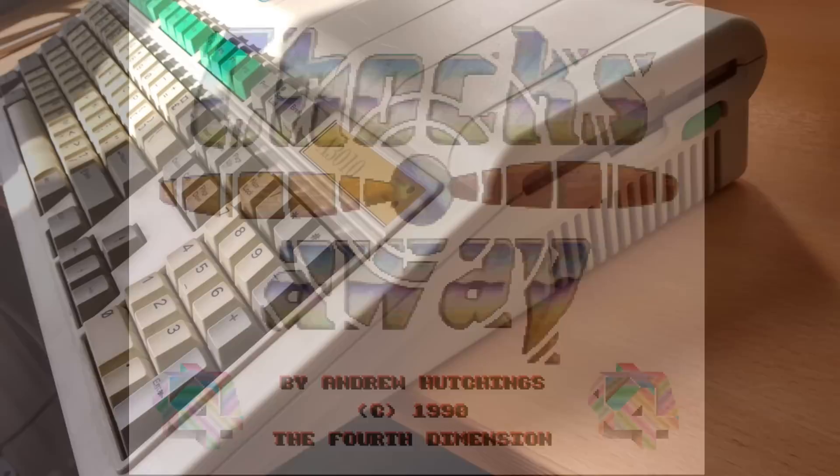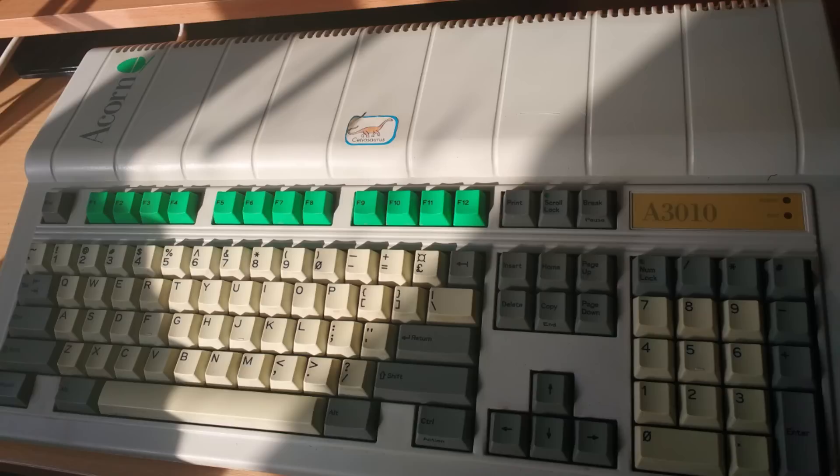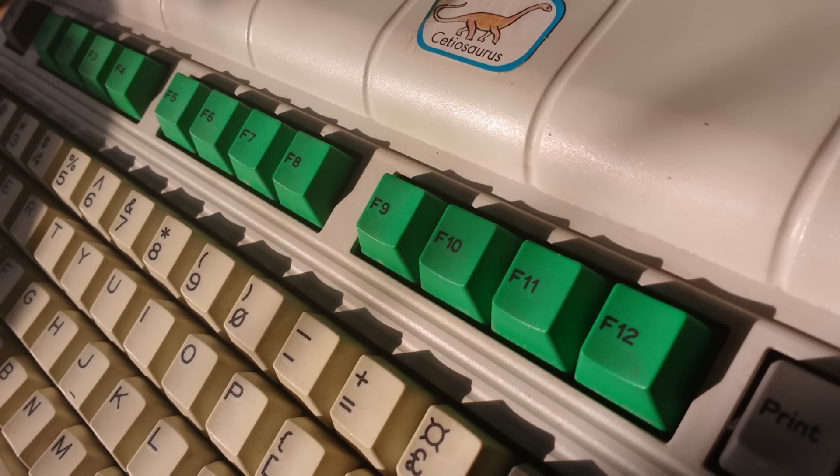Released in 1990, with the Expansion Missions Pack in 1991, Chocks Away was designed to run on an Acorn A3010 or better, sporting a 32-bit single-core ARM CPU with a 1000nm process at a whopping 12MHz, or 0.012GHz, with 2MB of RAM and my personal favourite feature: green function keycaps.